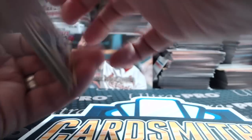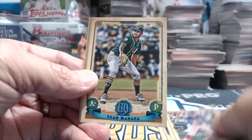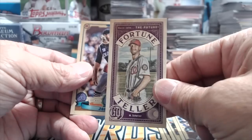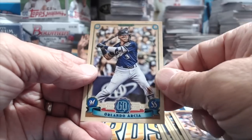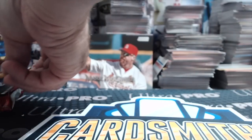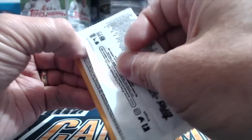2019 Gypsy Queen — if you guys want us to keep doing these let us know. We've been doing it every Tuesday. We have a nice surprise coming in the next week or so for our random pack. Fortune teller insert — that's Scherzer, Gray, and Arrieta. There's a mini — usually when you get a mini like that you don't get a whole lot else.